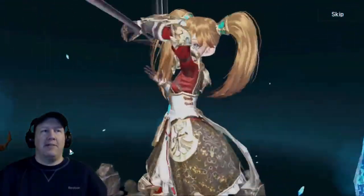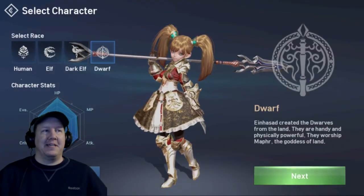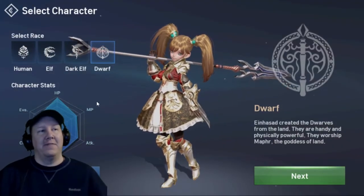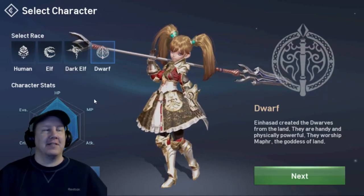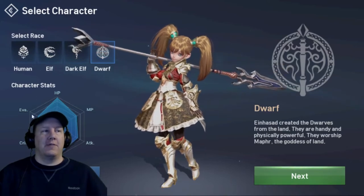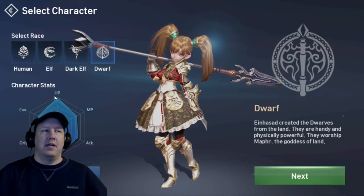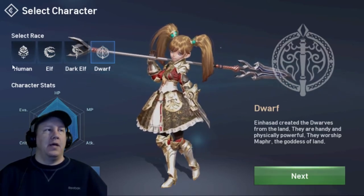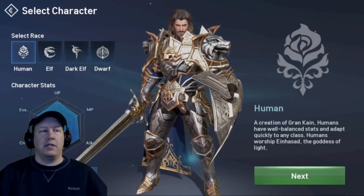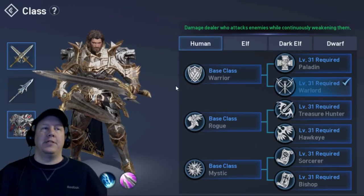Gender-locking is normal with Asian games, and that's how it is for this one. The elf is really good with bows and stuff like that. The dark elf is a male character who is really good with magic casting. Then we have the dwarf, which is a female-locked character — and I'm surprised this dwarf doesn't have a beard, which is kind of the stigma for dwarven females in a lot of game settings. Dwarves, just like in every other game, tend to be high in defense and hit points.